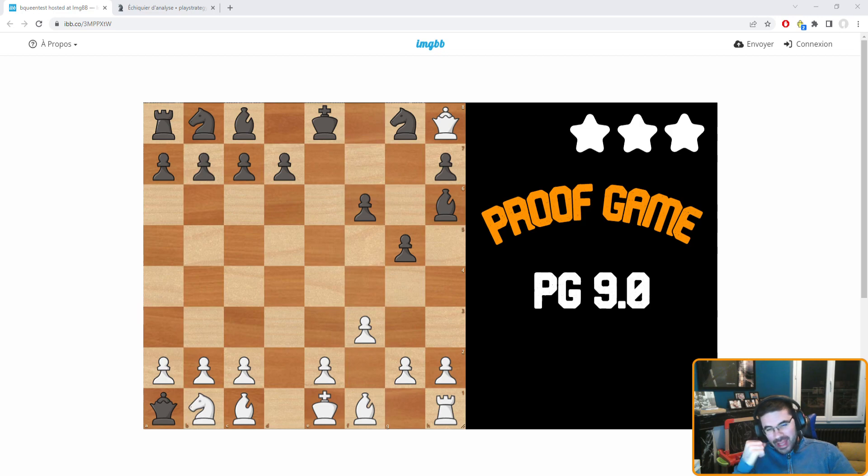Hi guys, I am back with a new proof game. The puzzle of the day is called Beautiful Queens, because as you can see, both queens are on the opposite side — the black queen on a1 and the white queen on h8. It's a proof game, 9.0, so your goal is to arrive at this position after playing 9 white moves and 9 black moves. There is only one sequence of 18 moves to arrive at this position. Can you find it?